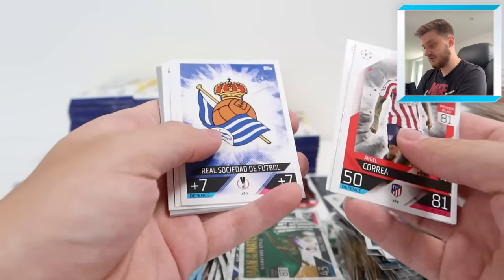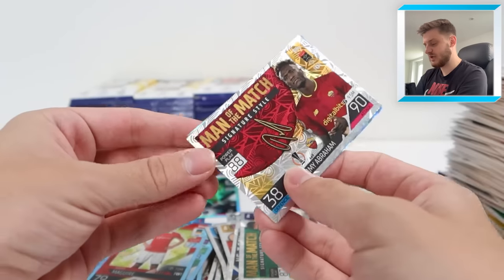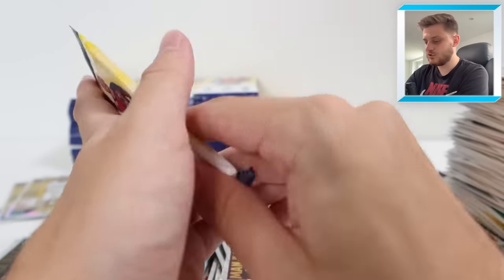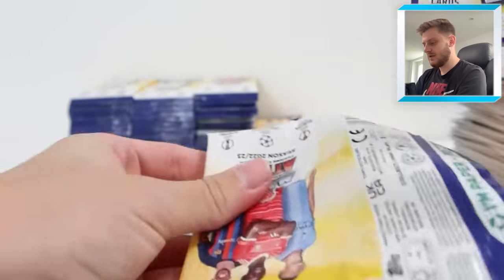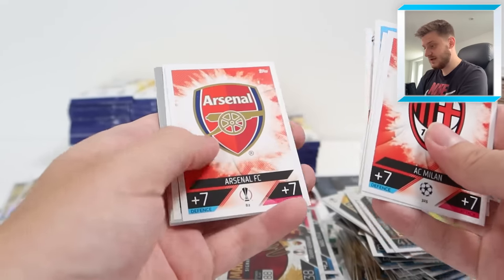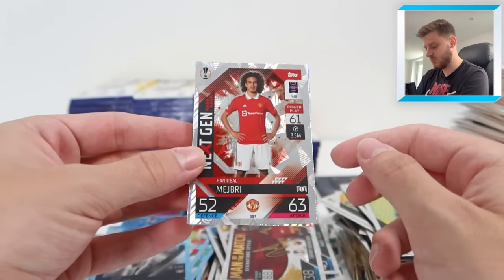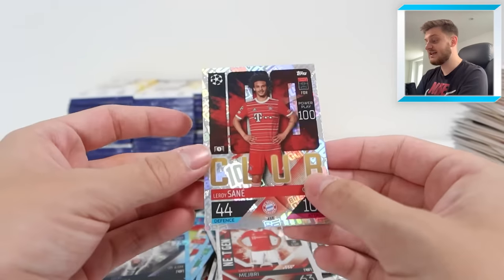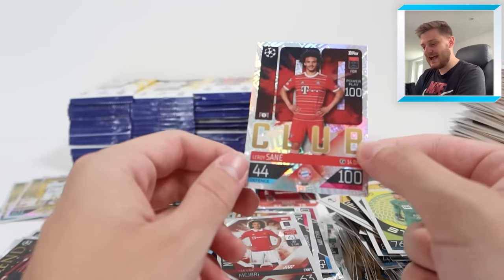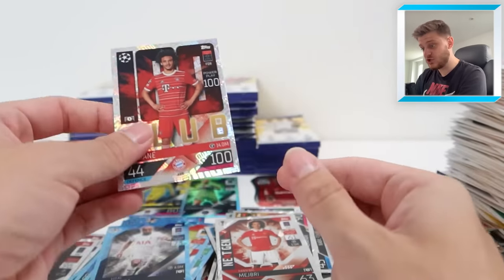We've got Angel Correa for Atletico Madrid, Gravenberch for Bayern Munich, Perisic for Tottenham. Styler Pedri, match winner Mahrez, Tammy Abraham Man of the Match - he's now speaking Italian, taking in the culture in Italy for Roma. And a Lucas Moura Crystal Parallel for Tottenham. I think we've got another 100 Club - there's Trent and the Arsenal badge. Match winner Lionel Messi, Stopper Kobel, Next Gen Hannibal who's gone on loan to Birmingham City. And Leroy Sane 100 Club for Bayern Munich! Get in there - that's now five different 100 Clubs.